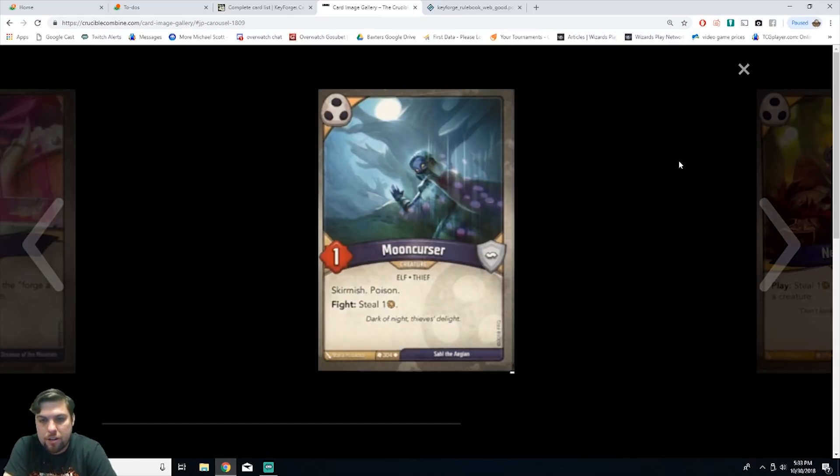Next we have Moon Cursor, a creature elf thief with one power, skirmish, and poison. When you fight, steal one amber. It's uncommon. He's good because skirmish means he doesn't receive damage back when fighting. He's really weak so you could kill him with damage abilities or kill action cards, but if you fight with a creature that creature dies because of his poison. What a threat — you don't want him destroying your creatures or stealing your amber.